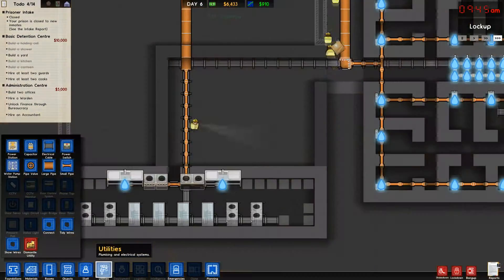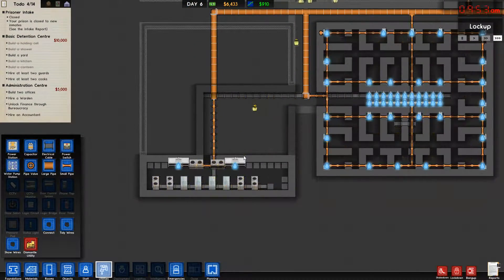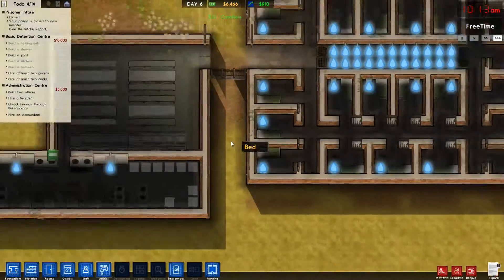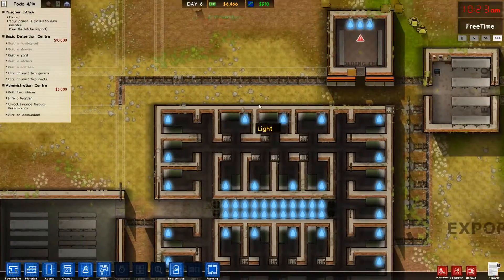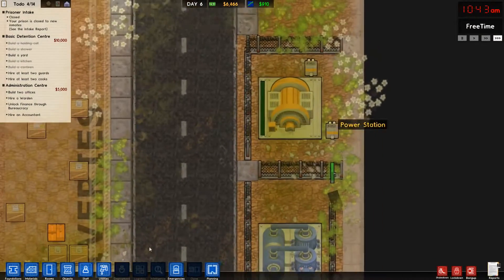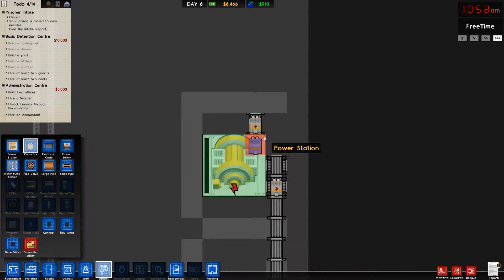Did I just jinx myself? Anyway. Whoa, whoa — I hate that. Stop. Don't press Q and E, guys. It's a pain. Use a mouse. Mouse is your best friend. And that's why we don't have power. Capacitors. Let's put like two more.